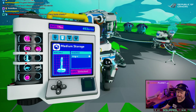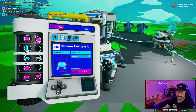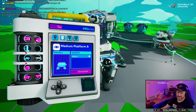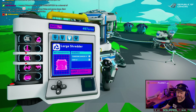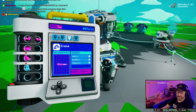Medium storage — we've got so much resin. If we get the medium storage unlocked at some point, we've got so much resin we can easily build those. Medium platform B — and then you can use that for storage as well, and it'll hold 4 medium storages.